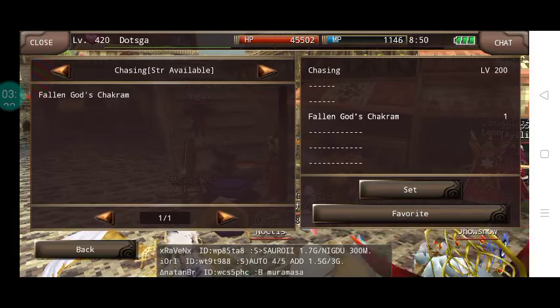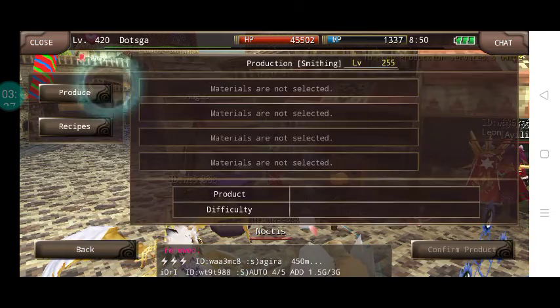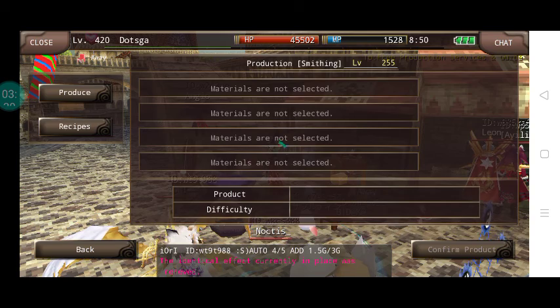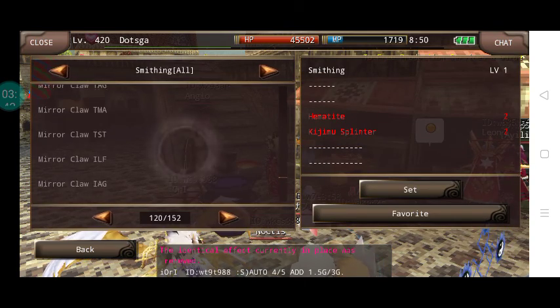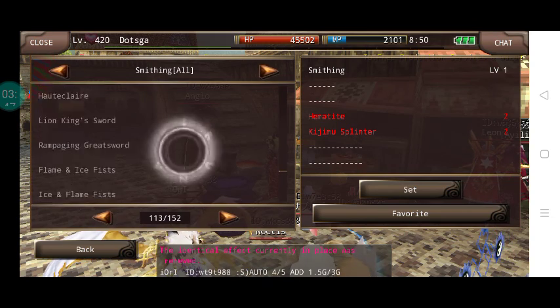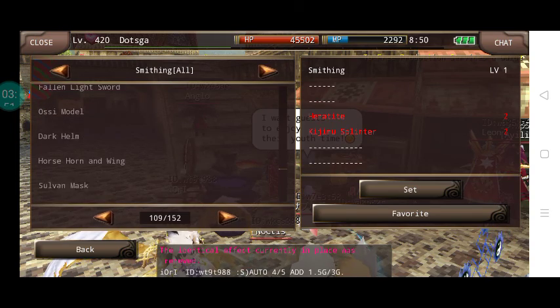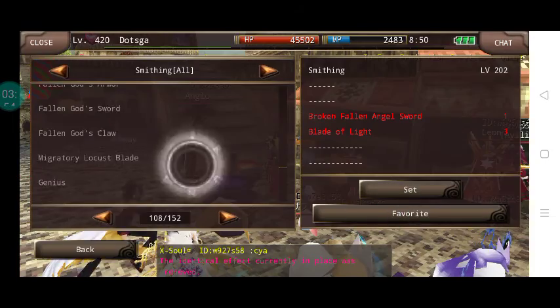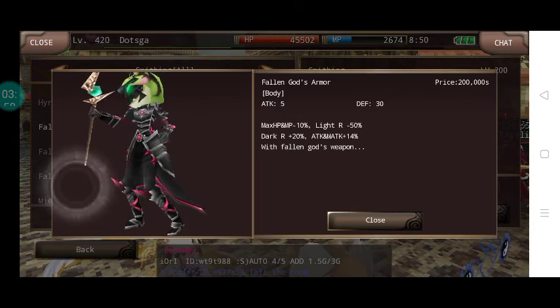It's best paired with Falling Guards armor. If you want to know how Falling Guards armor looks like, this is how it looks like — let me just show you. This is the Falling Guards armor right here.